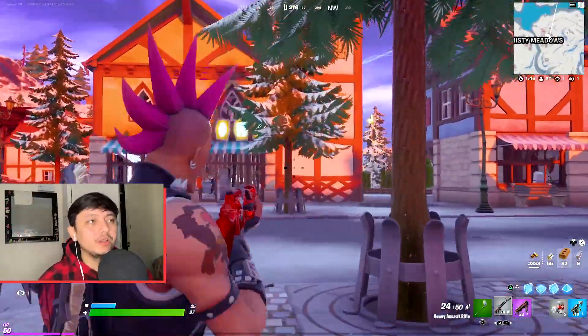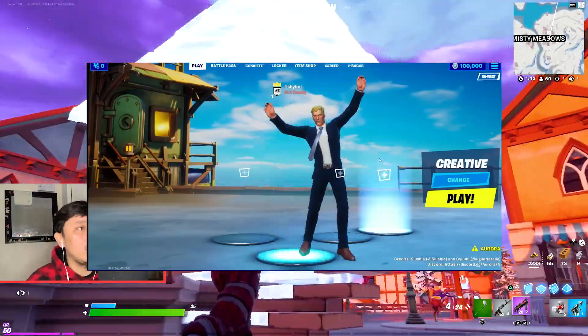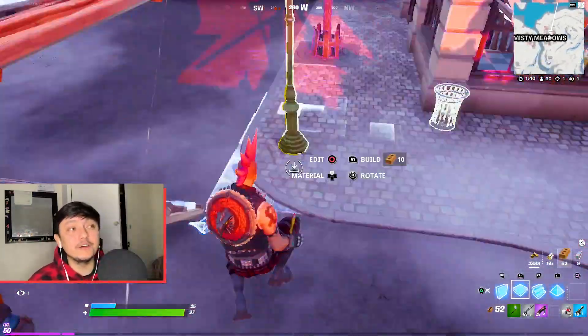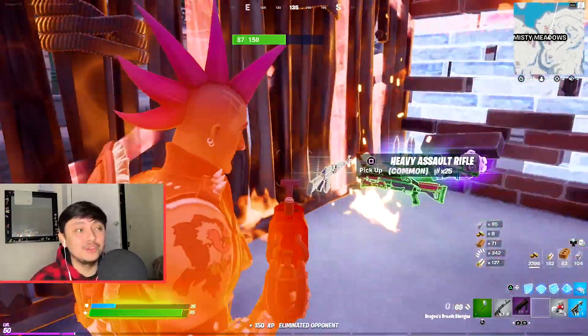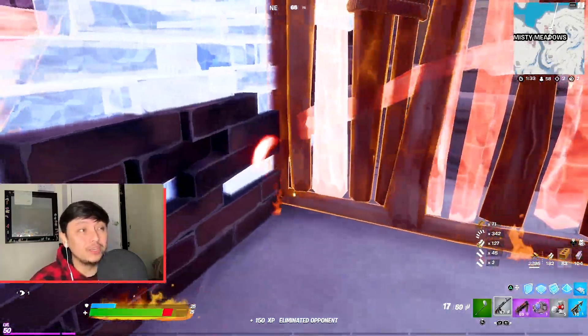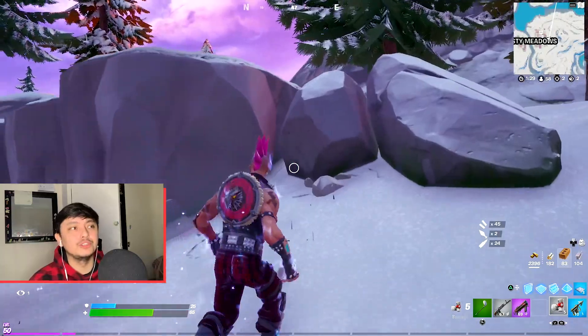Now if you guys don't know, Agent Jonesy is already in the files, as you can see right here. iFireMonkey, a famous leaker, found the skin in the files. It's fully modeled and it's a skin that you can actually use, as you can see right here, and he also has a rarity and a description as well.